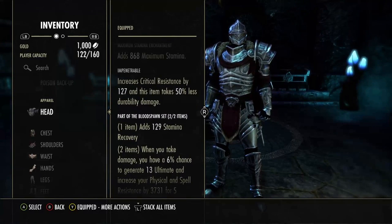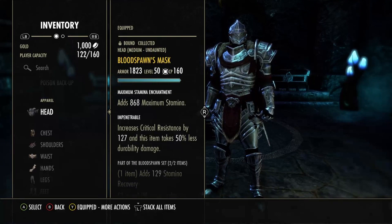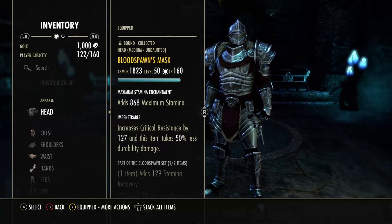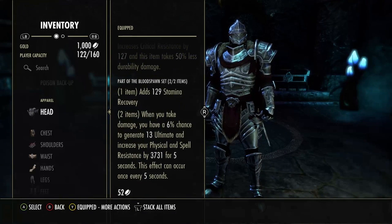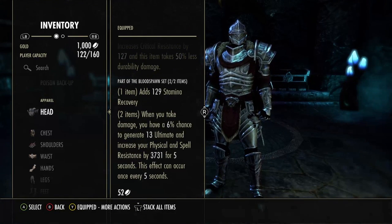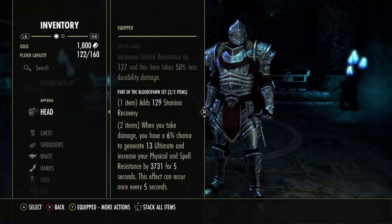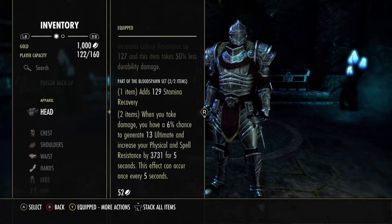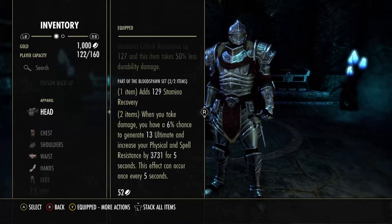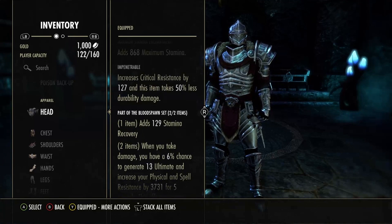Running Bloodspawn. All the other proc damage sets and monster sets in general are pretty bad right now, so everyone's either running Balorgh or Bloodspawn for the most part. The resistances are still useful, the ultimate generation is more burst, more regen — nothing you can't like about Bloodspawn on a DK.